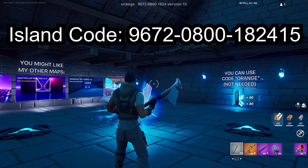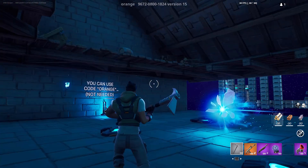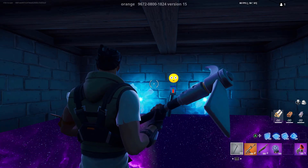Enter the island code on screen, walk where I do, and look up and hold the interact button. Then make your way to the blue torch, jump on it, and then emote. You will be teleported into a new room.